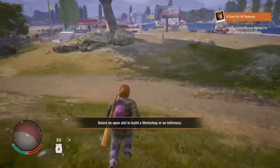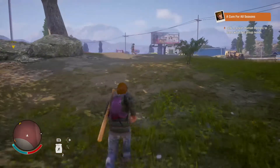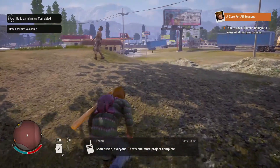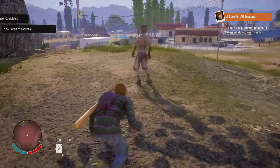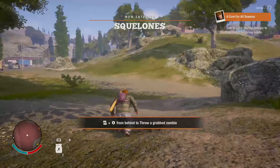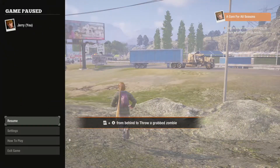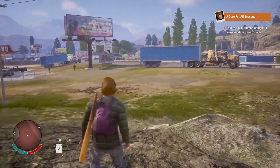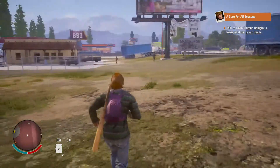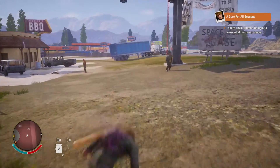These are like ordinary zombies but they have one critical difference: every time they hit you, you'll see just above the mini map in the bottom left corner there will be a gauge — a blood plague infection gauge.